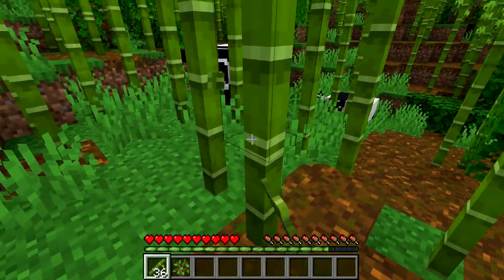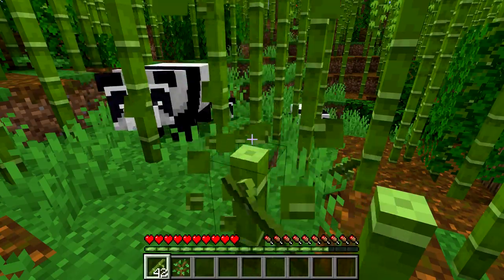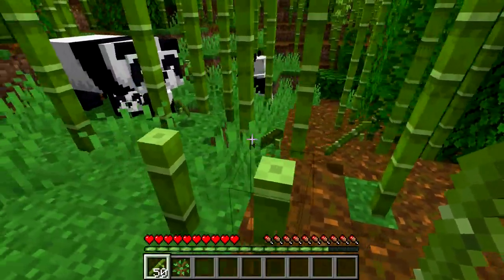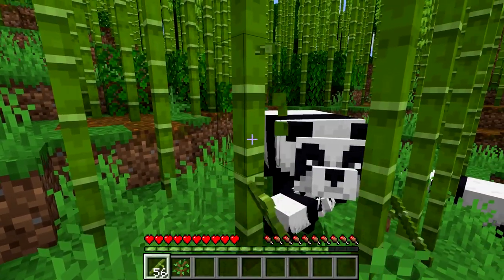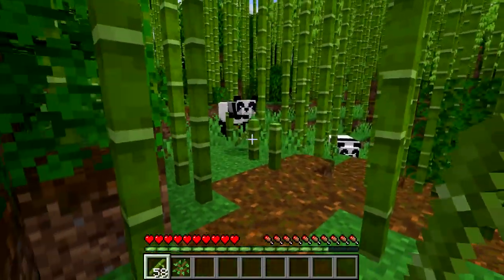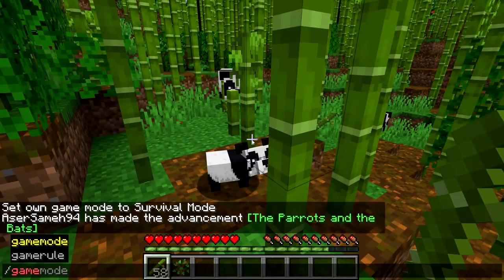Something else — if they fall in love with you, they will actually defend you against other creatures. For example, if you get attacked by a dog, a zombie, or whatever, they will actually attack that zombie. But good luck getting out of the bamboo jungle with those things following you, because it's like a freaking maze in here.